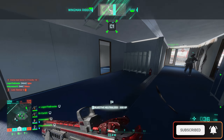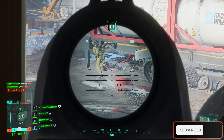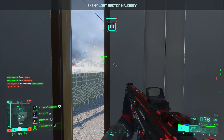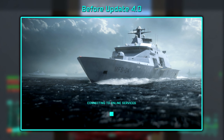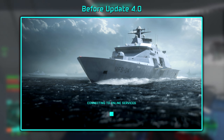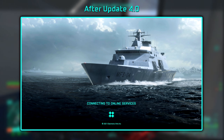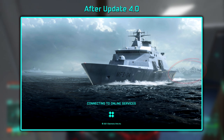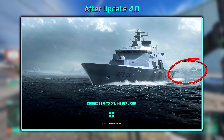The small change I'm talking about is in the starting screen in Battlefield 2042. Here is an image of the starting screen before Update 4.0 — nothing weird here, just the Exodus ship and the game connecting. But here is the starting screen after Update 4.0: now there's an entire island back in the distance to the right.